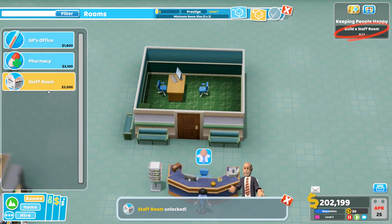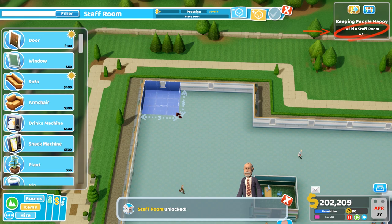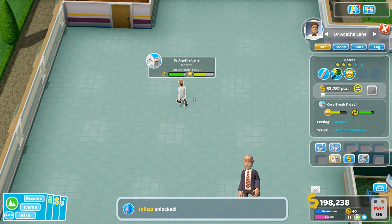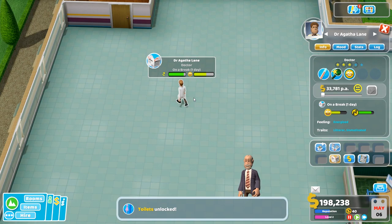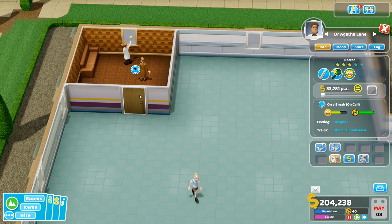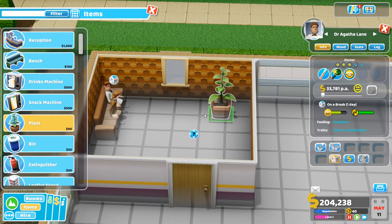Now we need a staff room, which is currently being unlocked. This is where the staff go and rest — they chill, have a break, have a sit down, watch some TV. I used to work in retail and I was obsessed with my breaks. You've got their energy levels, their happiness, their traits as well. Some staff might be unmotivated. There is training and research too — there's a lot of stuff in the future of the game. You can train every staff member.